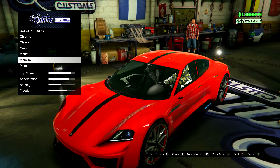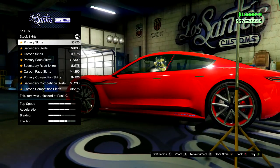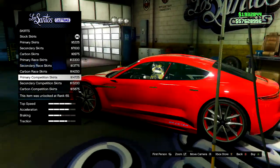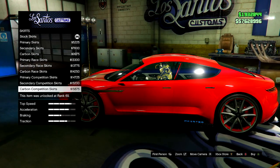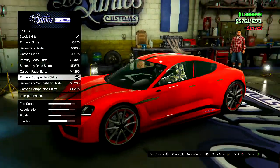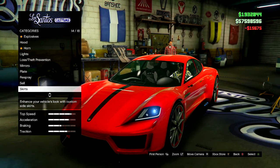Let's switch to the skirts. Pretty straightforward — you got your carbon, you got your primary competition skirts. I like that one, I like how low to the ground it makes it look. For the secondary color on the skirts, let's go black on that thing. Yeah, let's even it out.